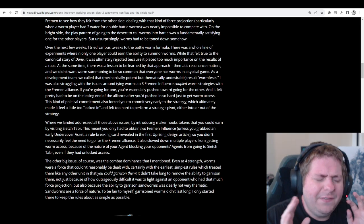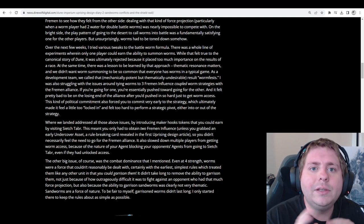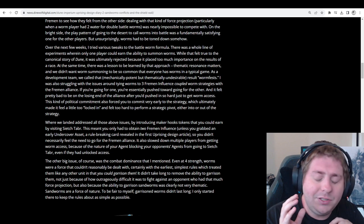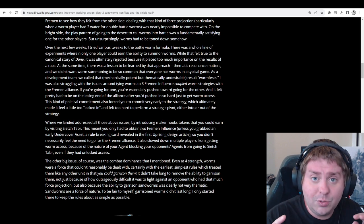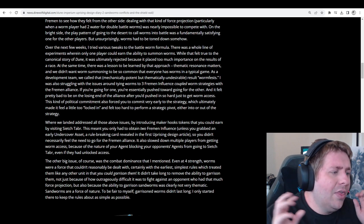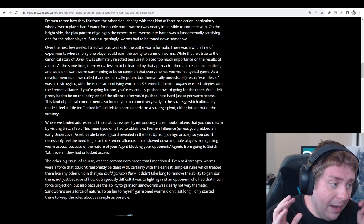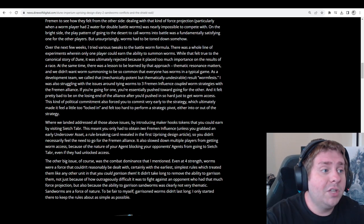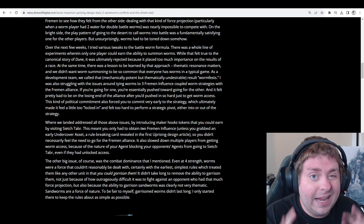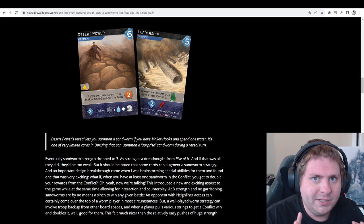The idea behind the sandworm is fairly straightforward on paper. They are a free strength unit which cannot be garrisoned and must be deployed and used in the same round. To get access to them you need Maker Hooks — an item generally obtained by visiting the Sietch, which helps with access since it's now only a two-influence space rather than free. When you go to one of the bigger mining spots, you can either collect spice or send sandworms into combat. They are one-time use — whether they win or lose, they're gone the next combat.